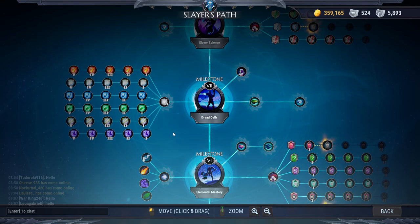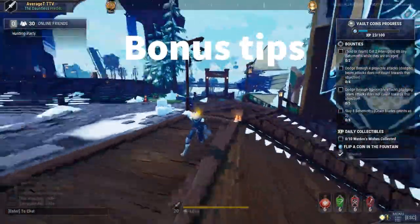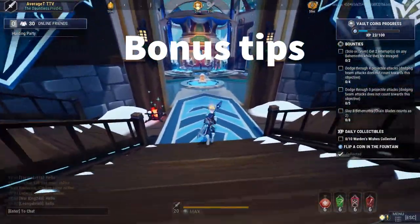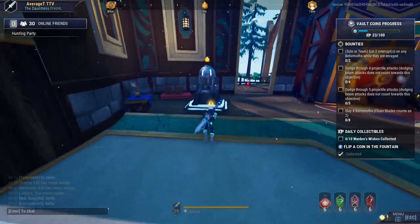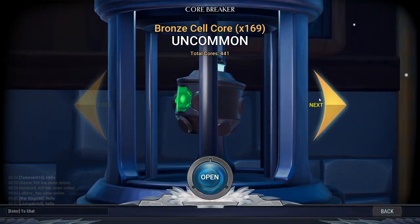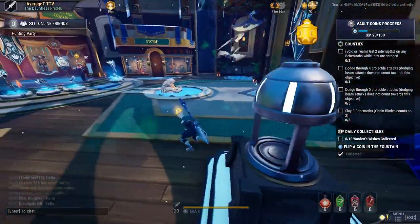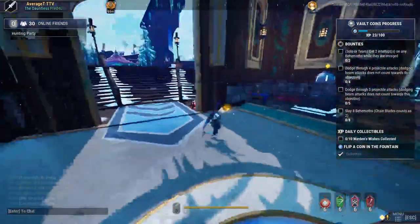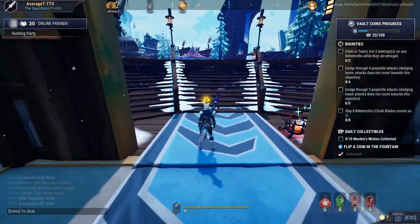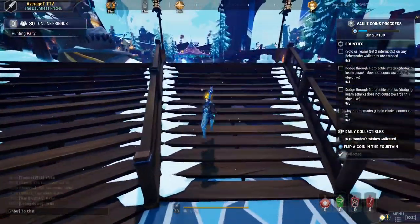A couple of additional tips before we go: make sure you are logging in every single day to collect your coin, then go to the cell opener and open your daily core. This will give you rams, sometimes a bounty, potions, and other stuff. Make sure you're doing it every single day — it's free items that let you progress a lot easier and stack up resources you probably wouldn't have otherwise.